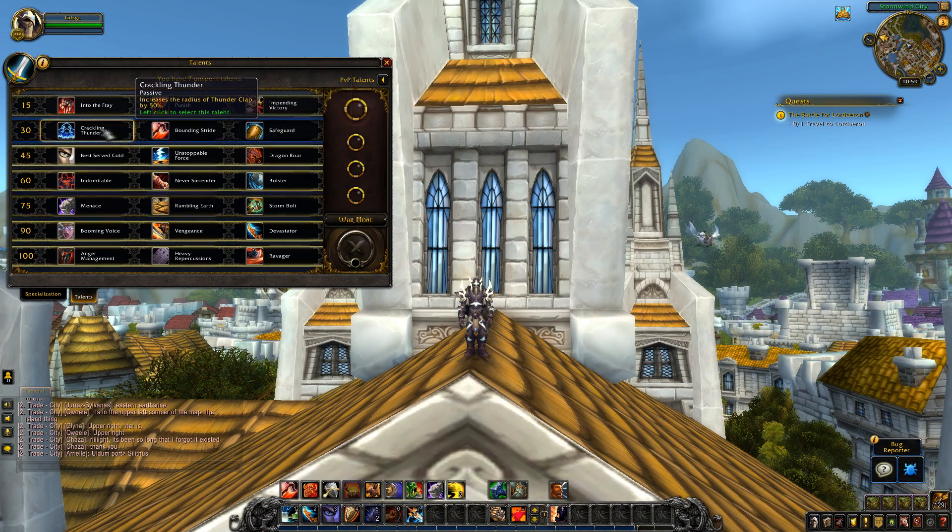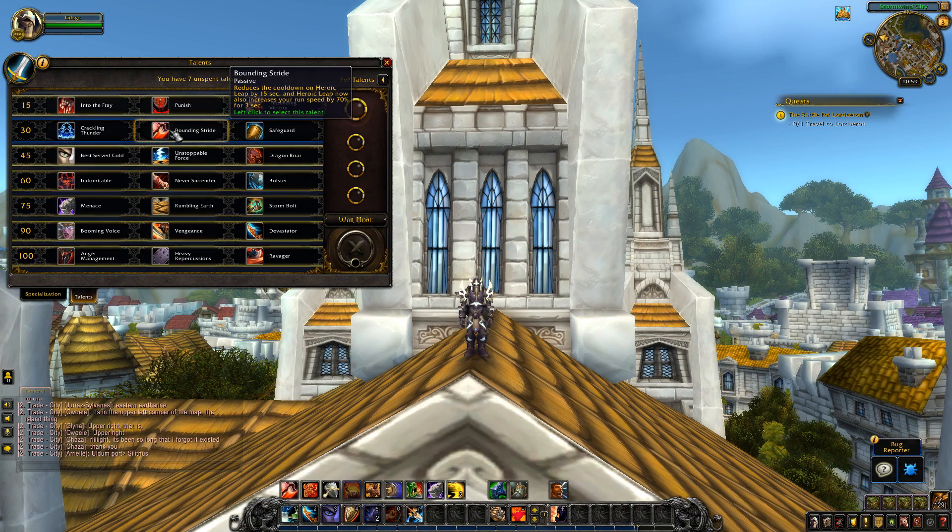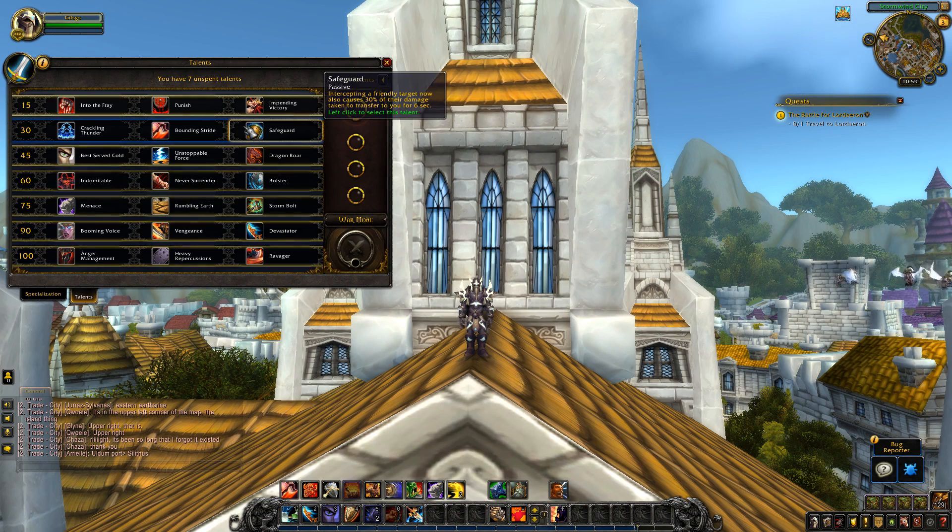The next tier wasn't changed that much — these things should look familiar, just moved up. Crackling Thunder is unchanged, still increases the radius of Thunderclap by 50%. Bounding Stride is unchanged — a passive that reduces the cooldown of Heroic Leap by 15 seconds and Heroic Leap now also increases your run speed by 70% for 3 seconds. Safeguard is unchanged — intercepting a friendly target now also causes 30% of their damage taken to transfer to you for 6 seconds.